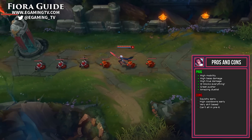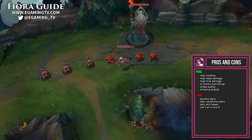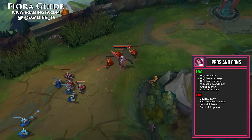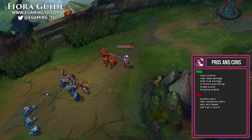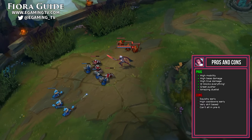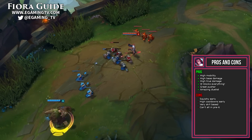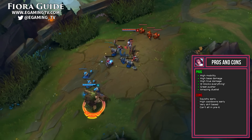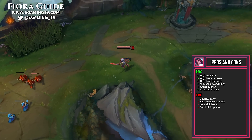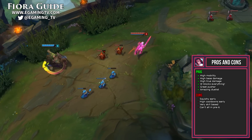Fiora's most skill-based ability is probably her Riposte, which actually blocks all incoming CC and damage for 0.75 seconds. This actually helps you 1v1 matchups like Jax — if you're able to block his stun over and over again, you can actually beat him. Fiora is also a great split pusher since she can 1v1 a lot of champions and clear minion waves really quickly with her Hydra. Even if her team is losing the game, she can still carry by pushing top lane via the split push.